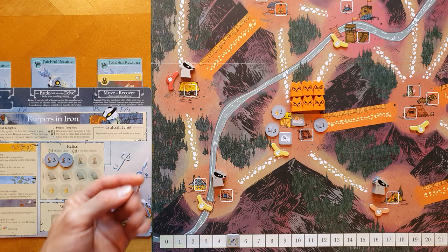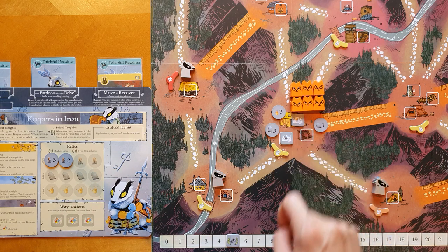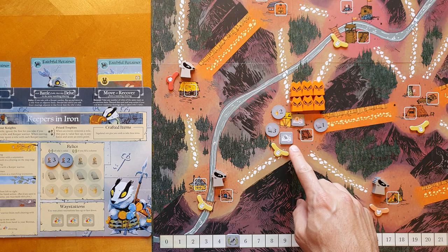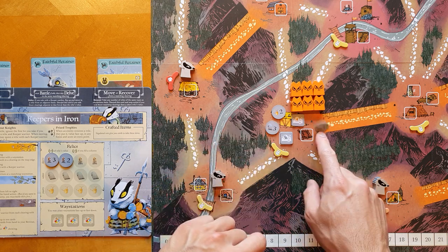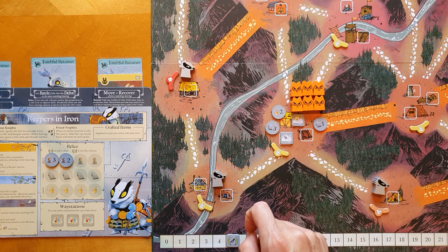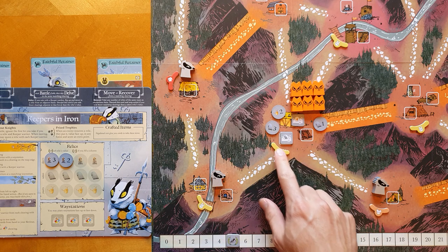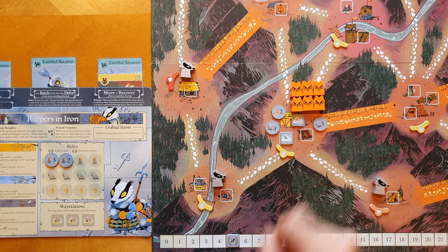So let's see what that looks like in action. Right here we have a clearing with two different way stations: a jewelry way station and a relic way station. We have three relics: a one-value tablet, a three-value tablet, and a two-value jewelry. It's a rabbit clearing, and what we'd like to do is recover as many of these as possible.